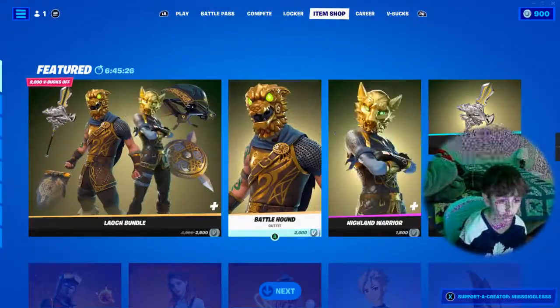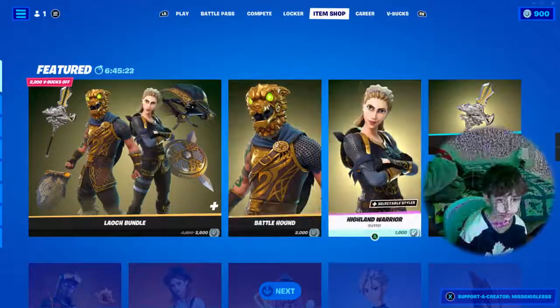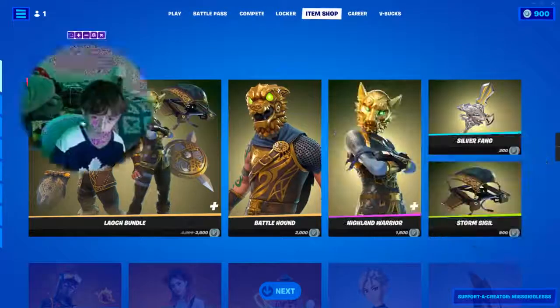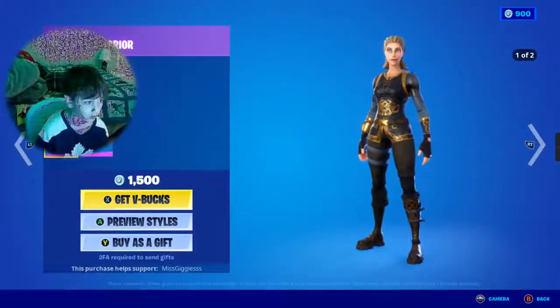We got the Battle Hound, 2,000 V-Bucks — backpack and the skin. We got the Highland Warrior, 1,500 V-Bucks.